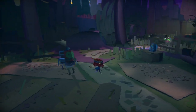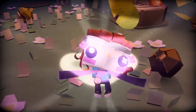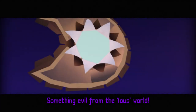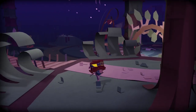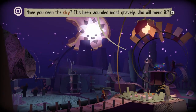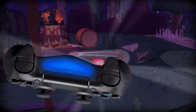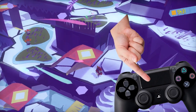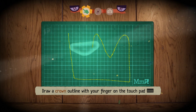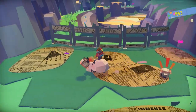Tearaway Unfolded is a 3D platformer where you play as a messenger on a journey to deliver a message — aka itself — to the literal you of the real world playing the game. There is no fourth wall to speak of here. You are controlling the character like any other game, but as the omnipotent onlooker, you work with the messenger in multiple ways: lighting up dark areas with the light bar on the controller, stroking the touchpad to cause wind to move objects, drawing whatever your heart desires on the same touchpad with surprisingly accurate results, and a whole lot more with different mechanics being thrown at you throughout the whole journey.